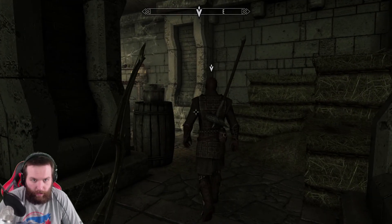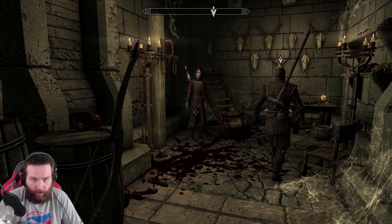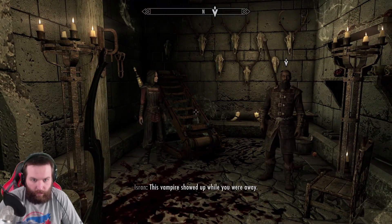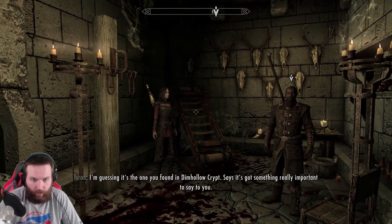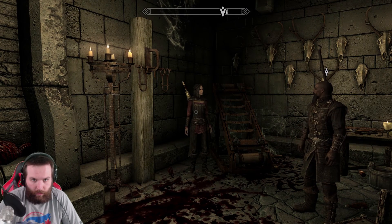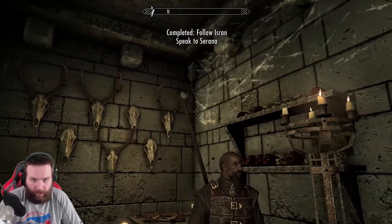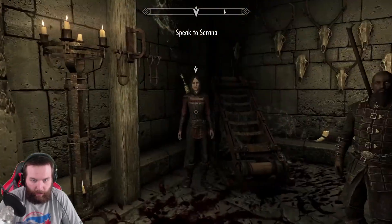So that's what I gotta do now - follow Isran. Alright, what the heck is this crap? What's she doing here? This vampire showed up while you were away. I'm guessing it's the one you found in that hollow crypt - says it's got something really important to say to you. So let's hear it. He's letting her in there? What's this crap - is this like a torture chamber? Looks like it.